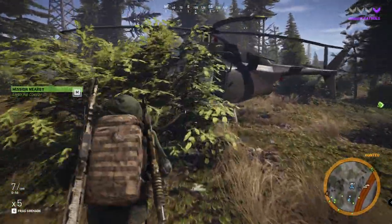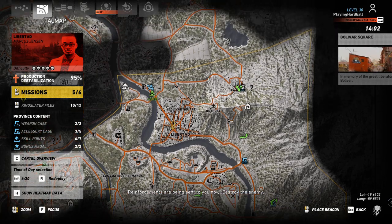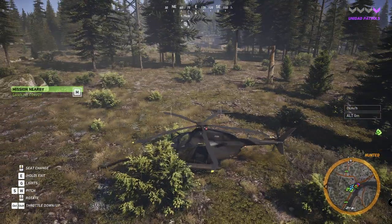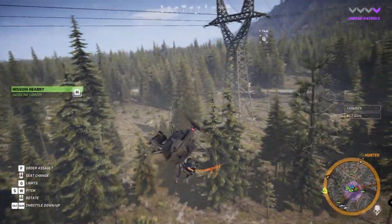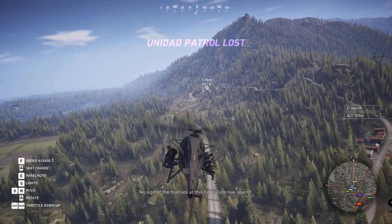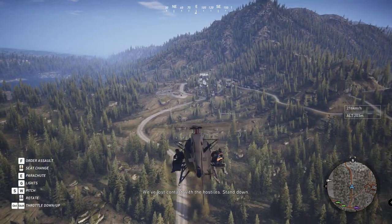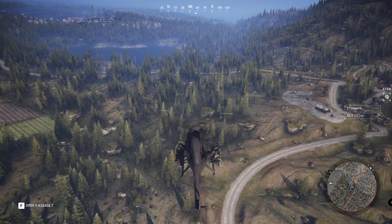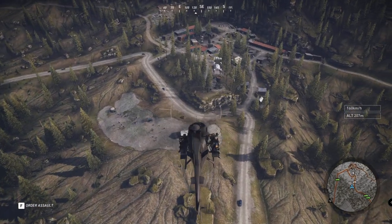Now we are just fooling around here a bit — checking out the areas. Let's fly over there, everybody on board. We are ignoring the convoy because we really have all the gasoline we could ever want. Very nice landscape. In the next episode we are checking out this little village, getting the evidence in form of the kingslayer files, and then we are nearly finished with the province of Libertad and can move on.